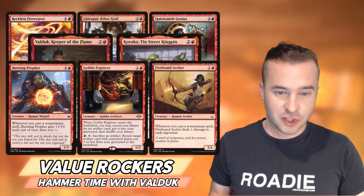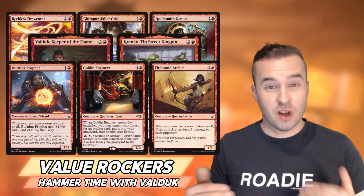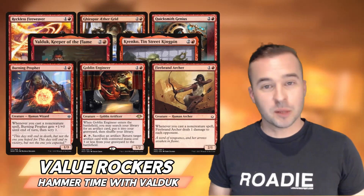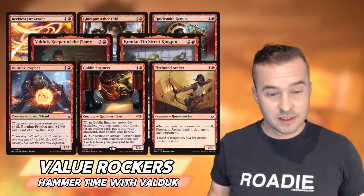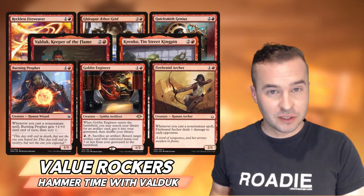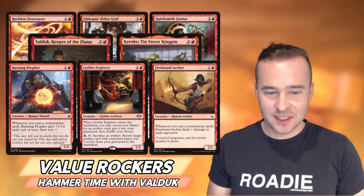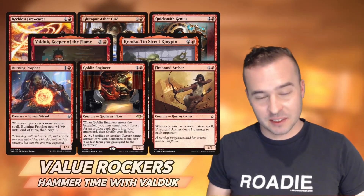We're also running Burning Prophet, Goblin Engineer, and Firebrand Archer. With Burning Prophet and Firebrand Archer, these give you non-creature spell triggers — one damage to each opponent whenever you cast a non-creature spell — and you want to get as much value as possible out of a budget deck. With Burning Prophet, that acts like a little card advantage: you get a scry for one and plus one, plus zero. So Burning Prophet is actually pretty good — you get that card filtering with scry and at the same time a power boost. And with Goblin Engineer, you can get it down, search up Golem Skin Gauntlets, put it in the graveyard, and sacrifice a rock. Boom.